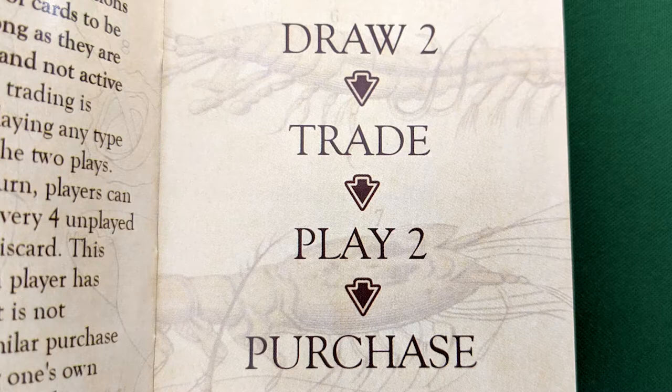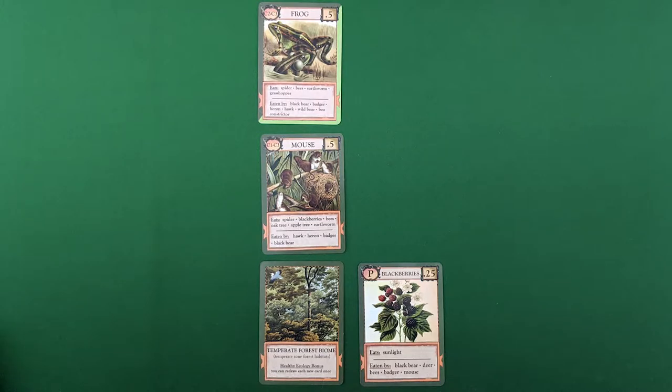That brings us to step three of your turn: playing cards. You can play up to two cards from your hand, face up in front of you, to your personal play area. You can play one or two cards, but you don't have to play any cards if you don't want to. Your main goal in playing cards is to develop Ecologies.